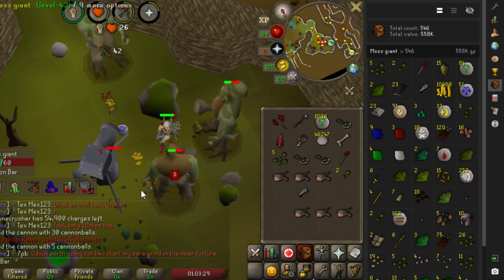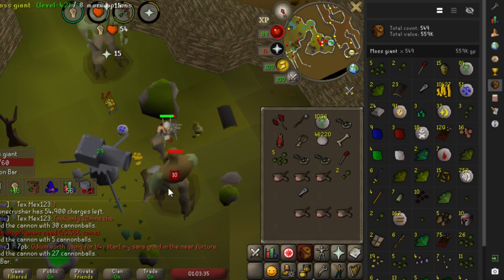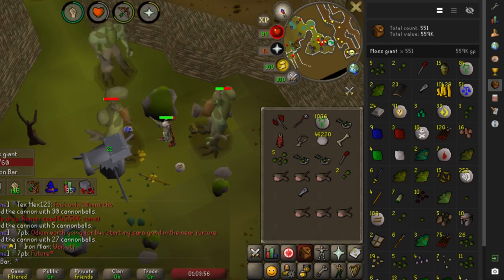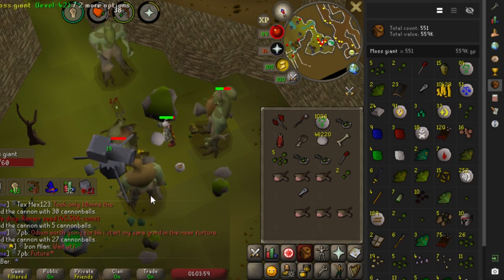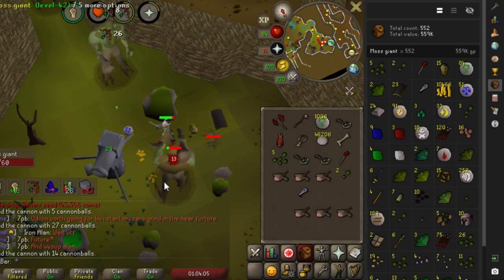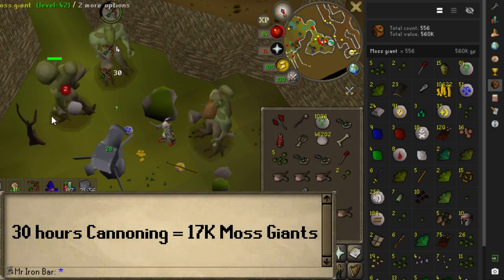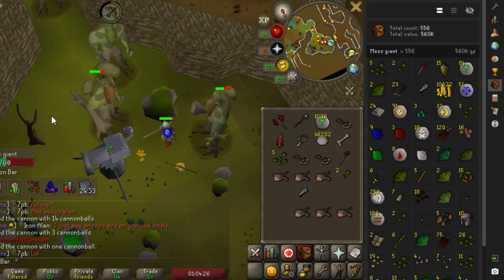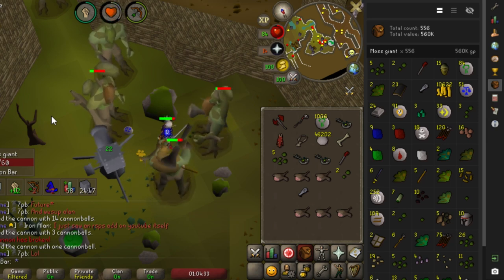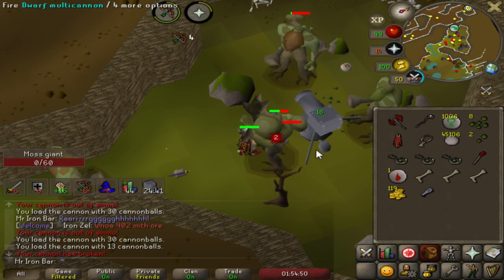It's pretty much 90% AFK — occasionally I'll refill the cannon or click on a moss giant. This is insane. I've used about 1,500 cannonballs per hour — that's a grand of cannonballs per hour. Based on these two pieces of information, I'll need to spend about 30 or so hours here to get enough keys to get the Vyrewatch Fighter Staff on average, and I have just enough cannonballs to last about 30 hours. This is looking pretty good.